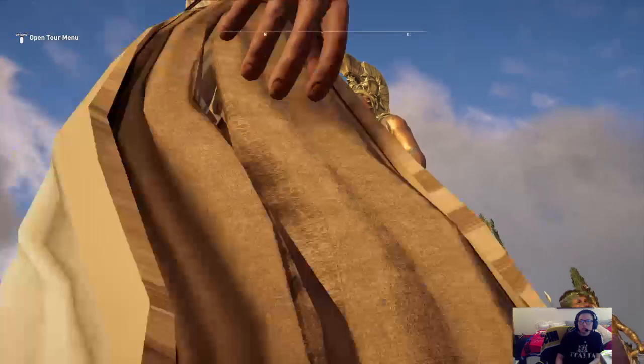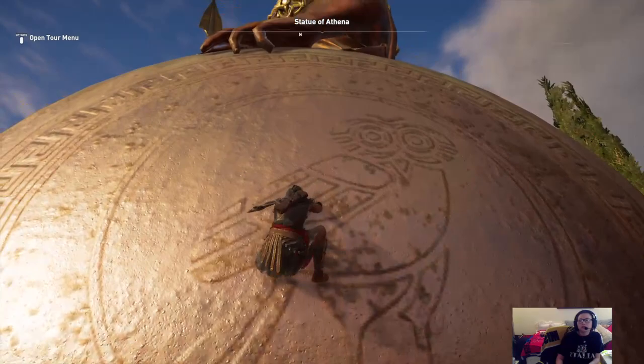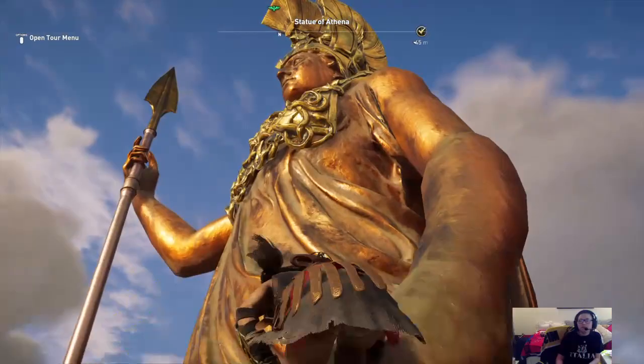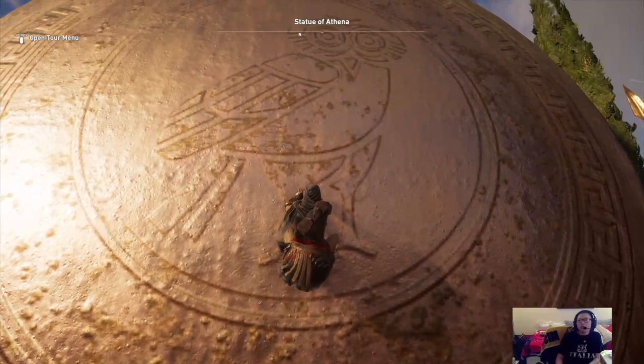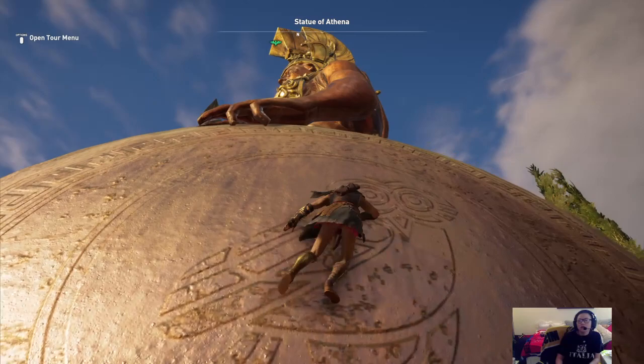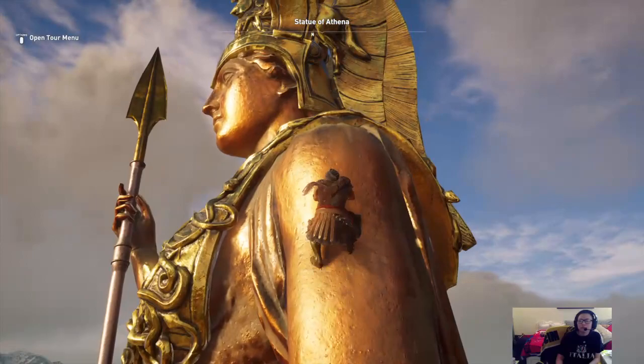She was 40 feet tall, made all of bronze, and made by the very famous sculptor Phidias. Let's see if we can climb on top of her to get a better vantage point. Sometimes this game is finicky and hates when I try to climb. She would have been very slippery — all bronze — so I don't blame our little Cassandra right here for having trouble climbing this statue.